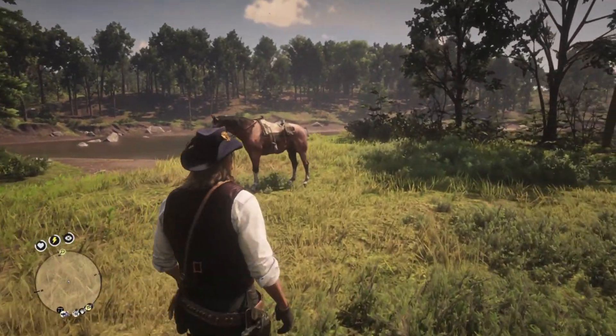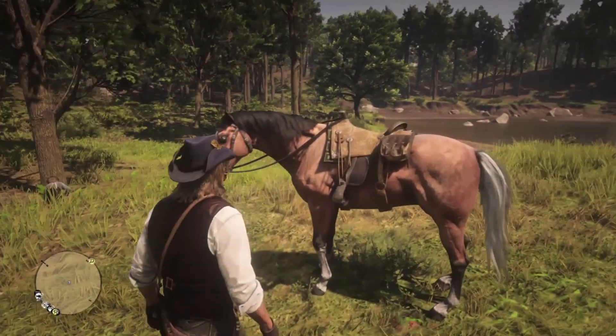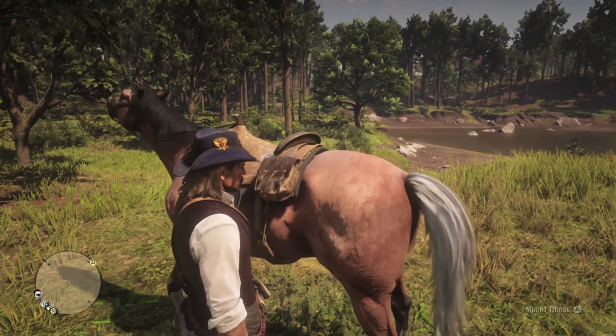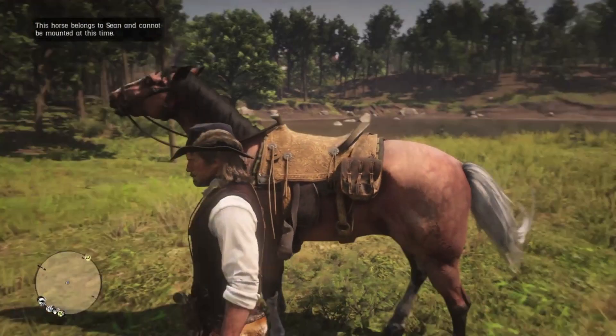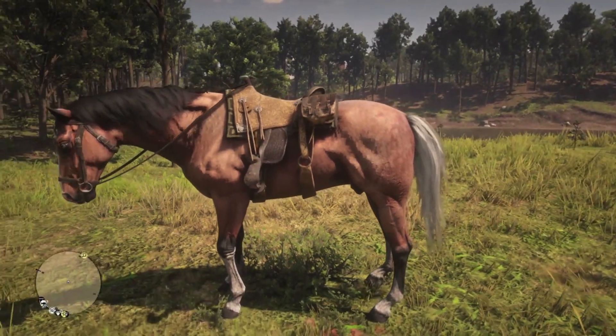But across the camp is this big boy. Meet Ennis, Sean's American Standardbred silver-tailed buckskin. Ennis is a town in County Clare where Sean mentions he's from, so he's a little piece of home for Sean. You can get one for yourself at the Tumbleweed Stable, again post-game.